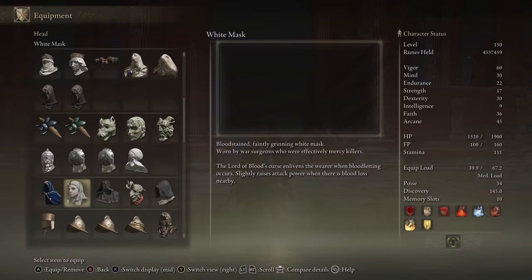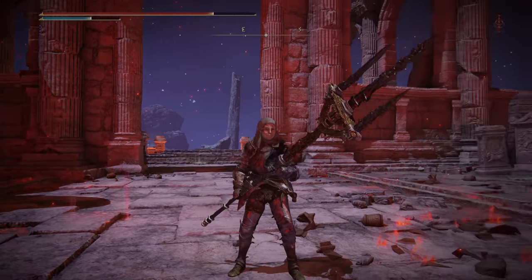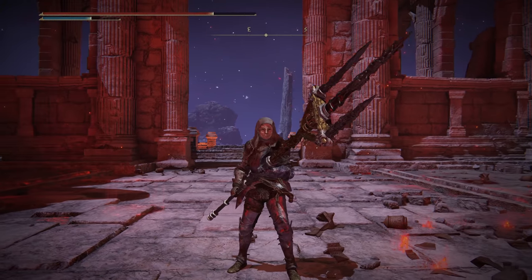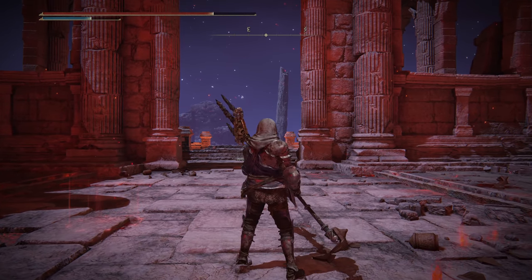Moving on to armor — White Mask is fantastic. I didn't know it existed when I did the first arcane build iteration, but it's a 10% attack power increase once a target is bleeding. Then Fingerprint Armor, Gauntlets, and Greaves — I just really like how this looks fashion-wise, it goes well with the White Mask and we're not too chunky.